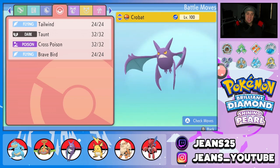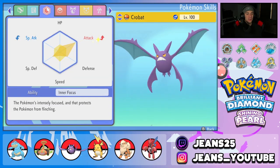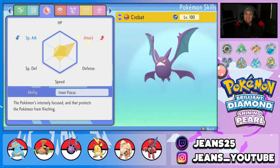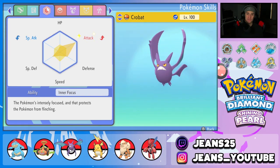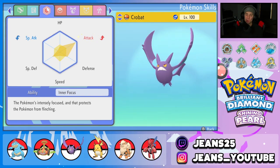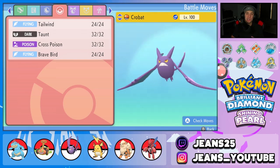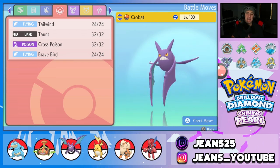Next Pokemon on the squad is this Adamant Crobat. EVs are fully invested in Attack with a little in HP, Defense, Special Defense, and Speed — basically an all-around build with max Attack EVs so it hits like a truck. Inner Focus is its ability so it can't be flinched. The moveset is Tailwind for speed control, Taunt to stop opposing support, Cross Poison, and Brave Bird for big STAB damage.